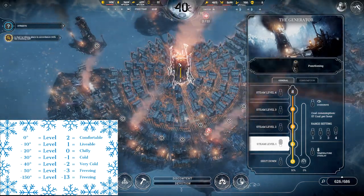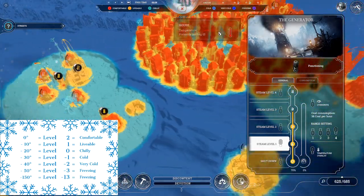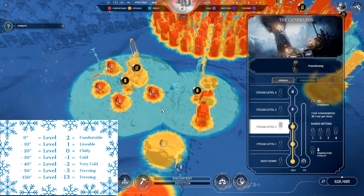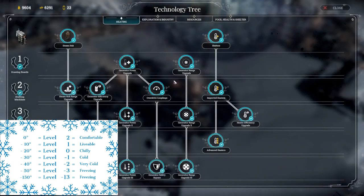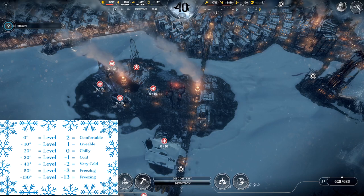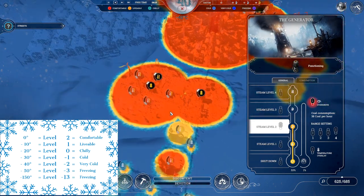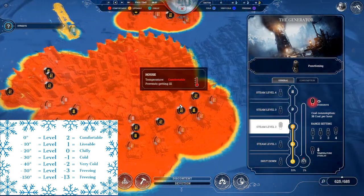Another way to create heat is through the overdrive. I'm turning down the heat for a moment to showcase this. The overdrive, when you turn it on, will increase all of the heat within heat zones by one level — chilly areas become livable. There's also a tech upgrade that allows the overdrive to increase the temperature by two heat levels, which is what I have. When I activate the overdrive, this chilly area instantly becomes red — things increase by two levels within the heat zones. This is incredibly useful especially as a last-ditch measure if you're really struggling for coal.